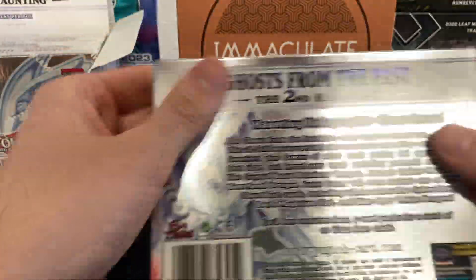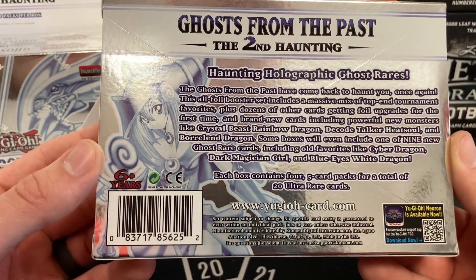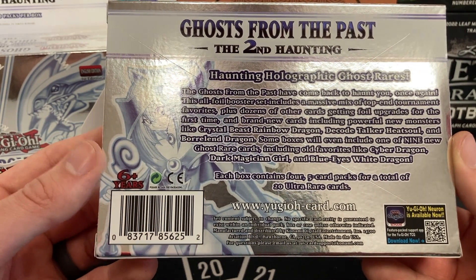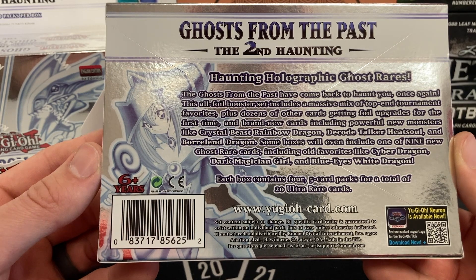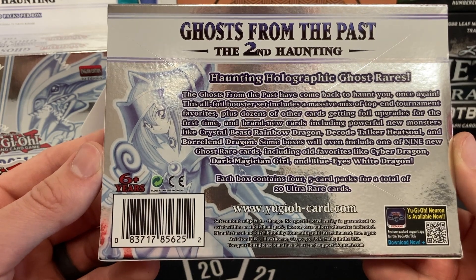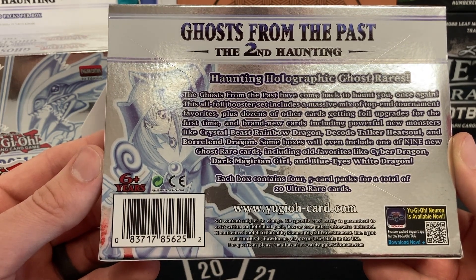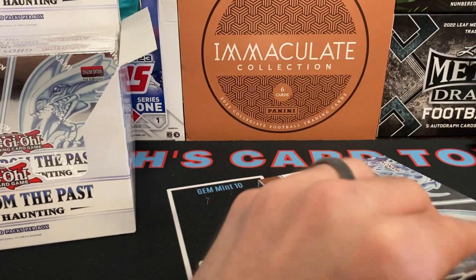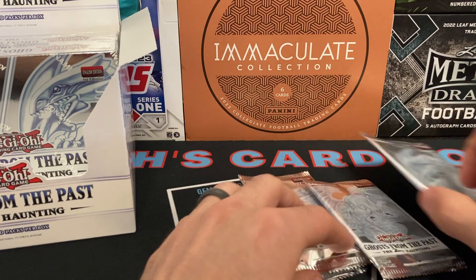Let me read the back: Ghost from the Past — The Second Haunting. Holographic ghost rares — the ghosts from the past have come back to haunt you once again. This all-foil booster set includes a massive mix of top-end tournament favorites plus dozens of other cards getting foil upgrades for the first time, and brand new cards including Crystal Beast Rainbow Dragon, Decode Talker Heat Soul, and Borlo Dragon. Some boxes will even include one of nine new ghost rares, including old favorites like Cyber Dragon, Dark Magician Girl, and Blue-Eyes White Dragon.